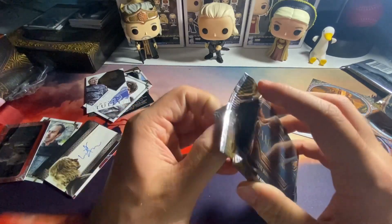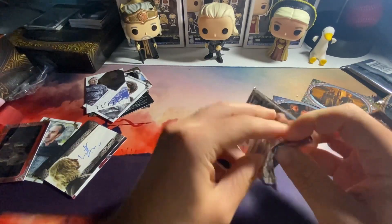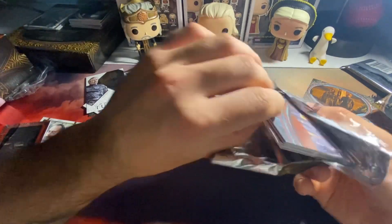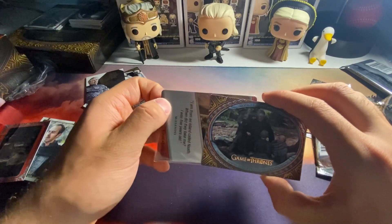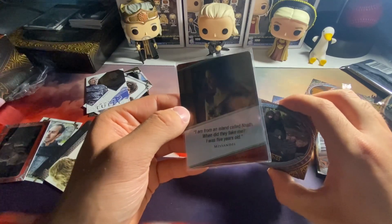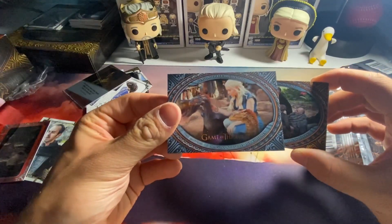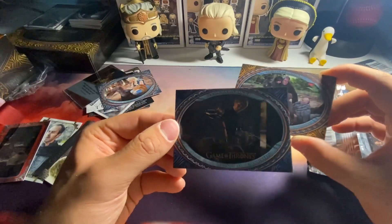Final pack - I believe this is heavy, so we have a metal card in here. If this pack wants to open... there we go. Missandei - 'I am from an island called Naath, when did they take me, I was five years old' - Missandei metal card. Going from the back, we got the Mother of Dragons from season three - the dragons are still young and still learning.